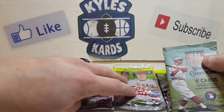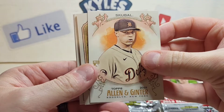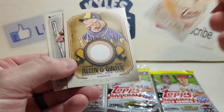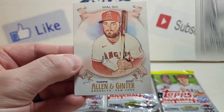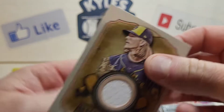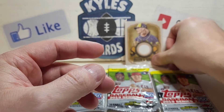Last Allen and Ginter pack before we get into the 2019 Series 2. Make sure to like the video and subscribe to the channel! We got Tarek Skubal rookie card, and we got a relic — a Josh Hader relic card! Harmon Killebrew, Mike Piazza 2001, and Jared Walsh. Really cool — we got a hit, a Topps Allen and Ginter Relic Card of Josh Hader. We got a couple nice rookies and never hurts to get a nice relic hit.